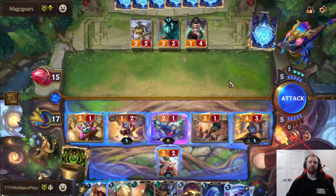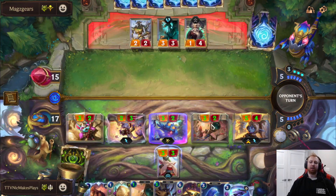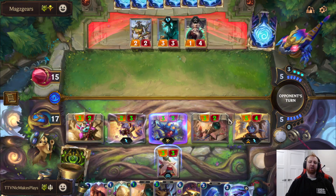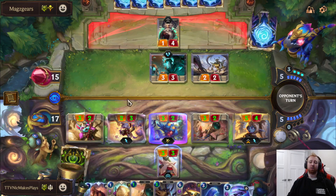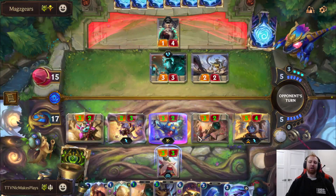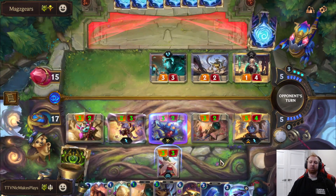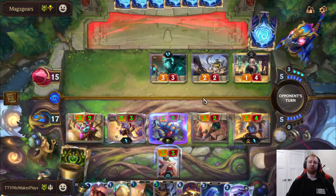We're going to attack with everything. We'll hold the Mayor back because we can replenish our board for cheap. He'll probably do a combat trick on this and block Poppy, but then we can just play Poppy again and then Rally the next turn. Or if he doesn't kill Poppy, we can Rally. I like to make sure I'm stabilized before I Rally, because Rally is super committal. If we Rally and he has a good block, we kind of lose our Rally.